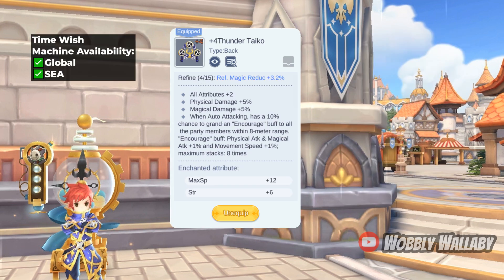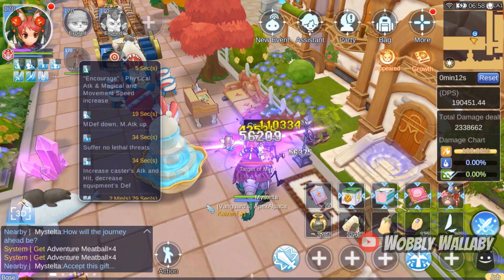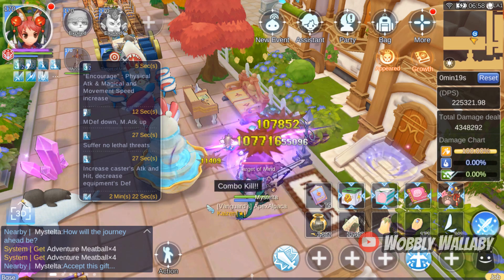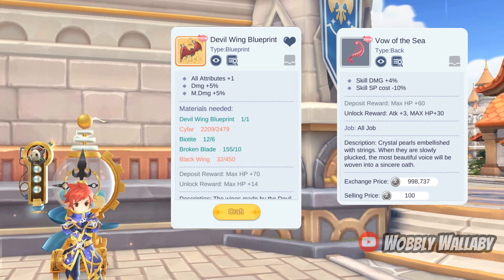Next is Thunder Taiko, which has quite a lengthy effect. It provides physical and magic damage plus 5%, and when auto attacking you can cause a stackable encourage buff for you and your party for a maximum of 8% magic and physical attack and 8% move speed. If you're not doing auto attack, don't invest in this. This is only good if you're facing a tough boss where the conditions of stacking 8 encourage buffs can actually happen, and if you have people around you it's great for helping them as well. For free-to-play back items, you can try the Devil Wing for 5% damage and magic damage, or the Vow of the Sea for skill damage plus 4%.